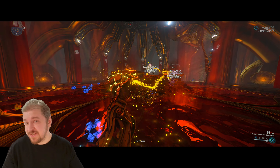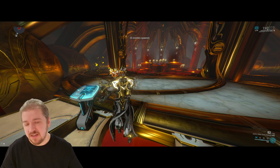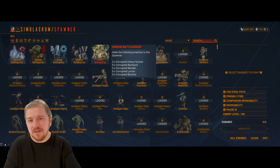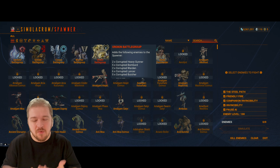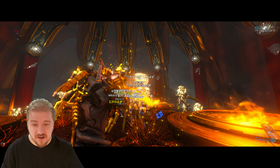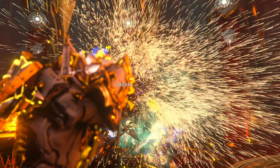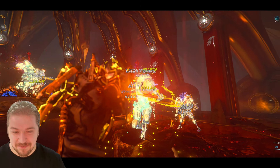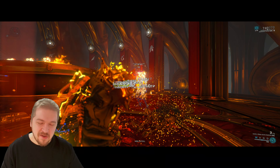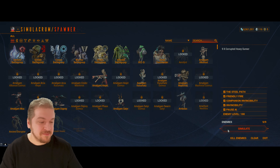But what about Steel Path? This is still a basic level build with basic mods. With the Steel Path modifiers on and Corrupted Heavy Gunners spawned, these guys are significantly tougher — but there is a breaking point when your stacks get too high and they explode. Yes, you can still melt Steel Path with a basic level build. Don't get me wrong, it's not at the level of an Incarnon, but still very capable with the know-how, and no outside Warframe buffs are being used here.